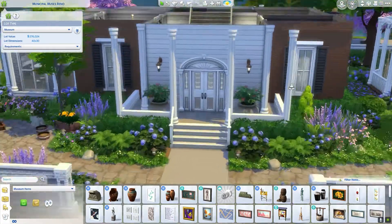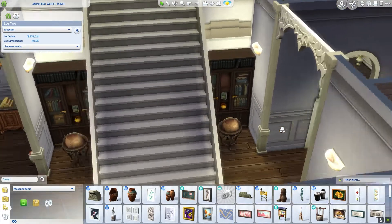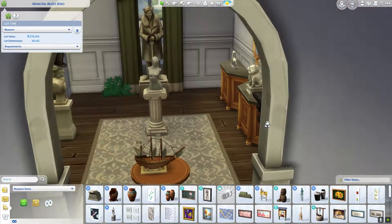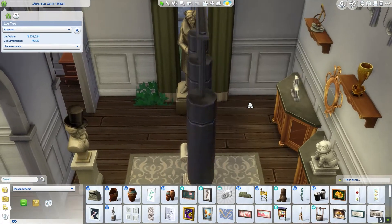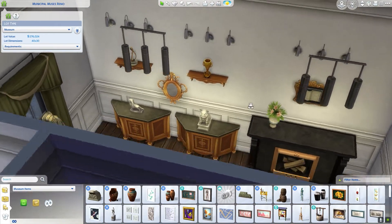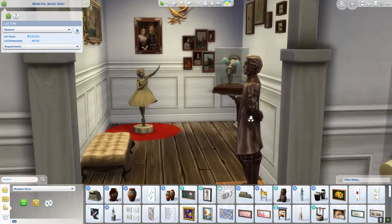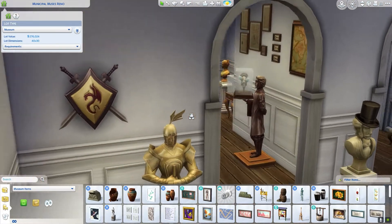If we head inside for a quick tour — walking in, over this way we have the statue area. Finding enough statues to make a museum look good without reusing them was so hard, but I think this worked out really great. And this is the special exhibit area, which I think turned out really well — it definitely fits the vibe.